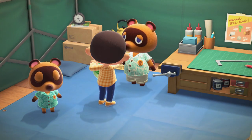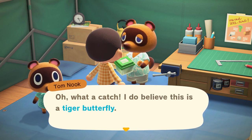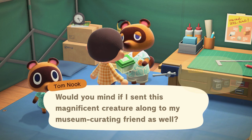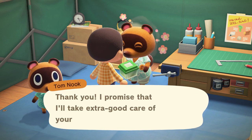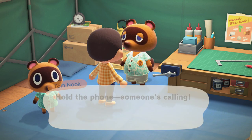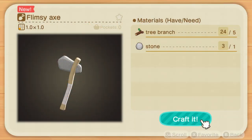Then Tom Nook will ask that as you collect the bugs and fish, you bring them to him. He will then want to send them to his museum friend known as Blathers. Once you have given him five bugs and/or fish, you will gain access to recipes that include the wood chopping axe.